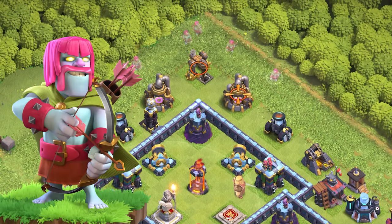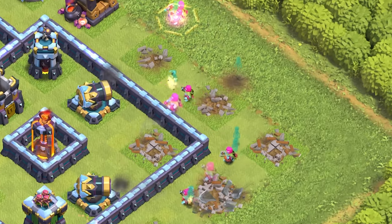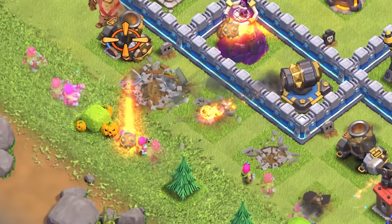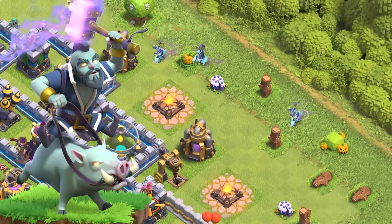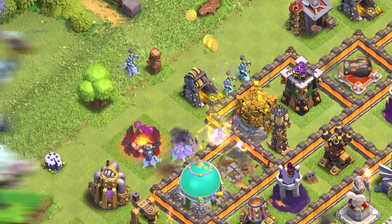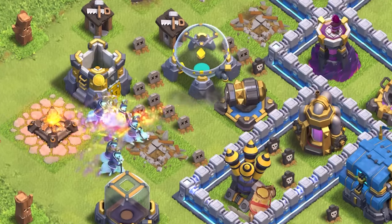Barcher has Archer's range and damage with Barbarian's hit points. Barcher also starts with both a rage and an invisibility for the first few seconds. Hogwizard can jump over walls and targets defenses, but also attacks with a bit of range and area splash damage.